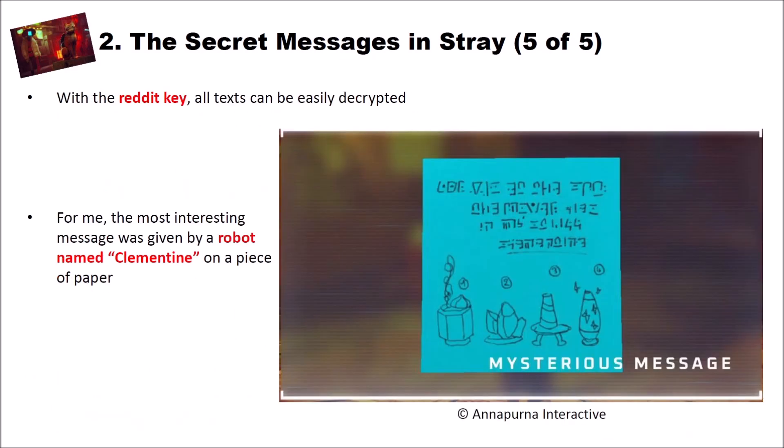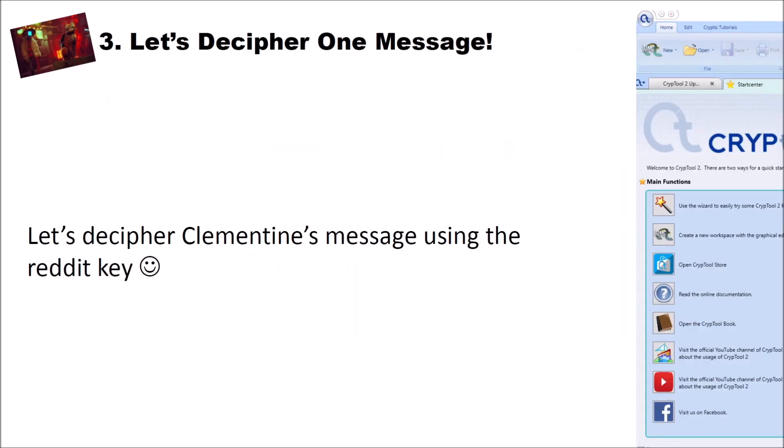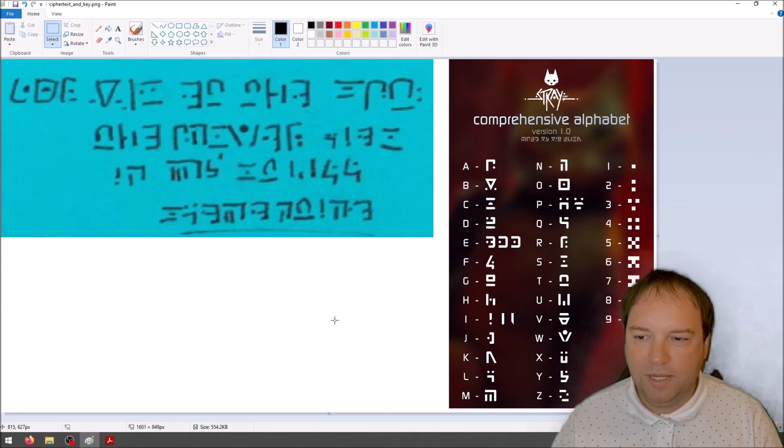With that Reddit key, all texts of the game can be easily decrypted. For me, the most interesting message was given by a robot named Clementine on a piece of paper — you can see the mysterious message here on the right side. I'm now in MS Paint with the secret message on the left side and the Reddit key on the right side, and I want to use this key on the message to find out what is written here.